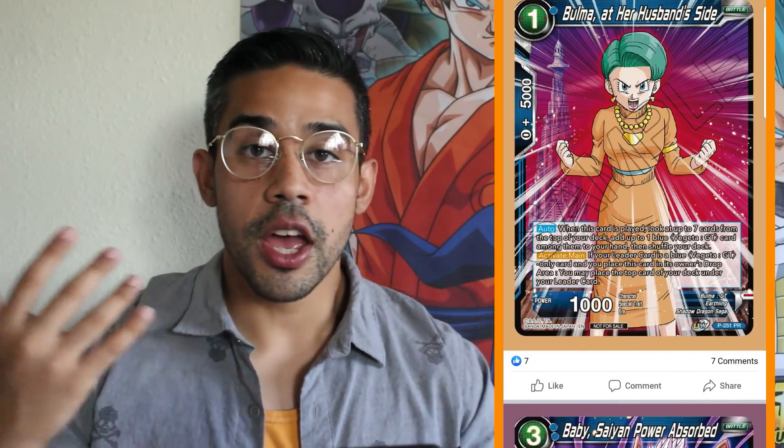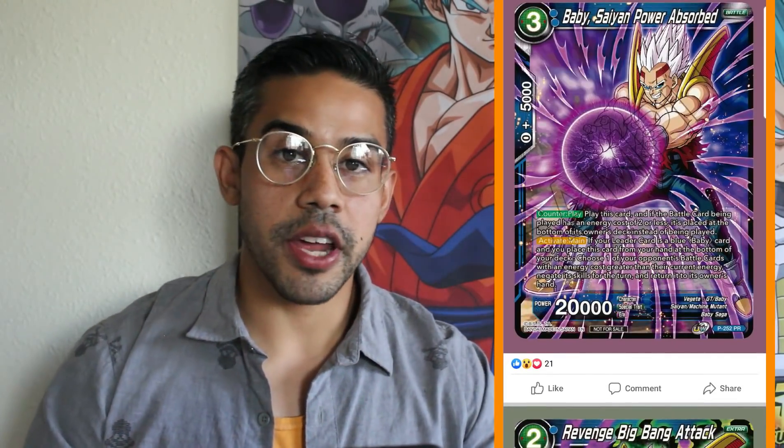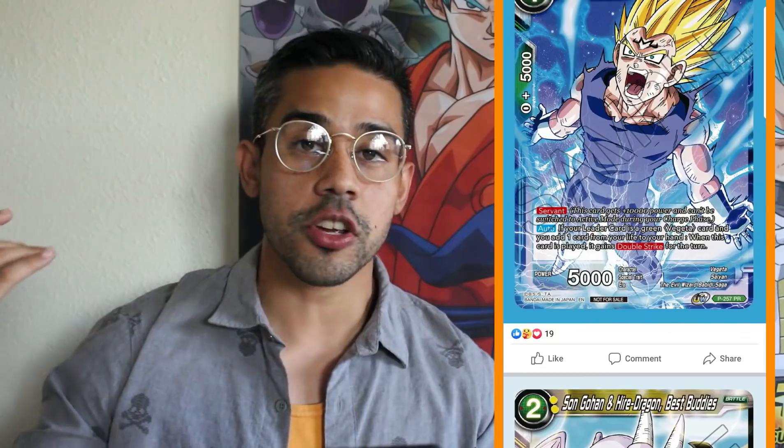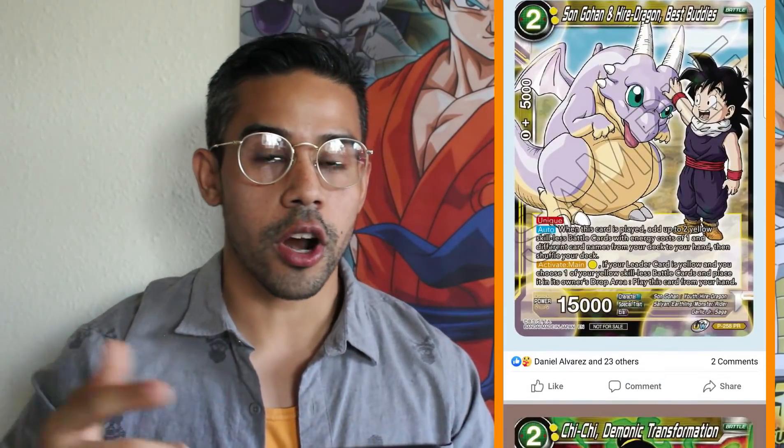Then we got Baby support for the Baby deck — we got Bulma, we got Baby Sane Power Absorbed, which is gonna be amazing for the Baby deck because it's a counter play. Then we got Revenge Big Bang Attack, a counter attack card. The Baby deck is all about countering. Then we got some Gotenks support — Gotenks is definitely one of the new strongest decks coming out. We have more Union support for the Gotenks deck — we got a Goten, we got a Trunks, definitely want to get those for more Union targets. Then we got a Servant card, one drop, double strike — a must-have for you Majin Vegeta players out there.